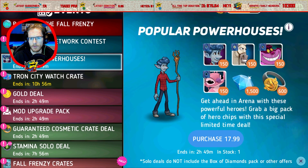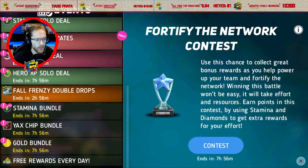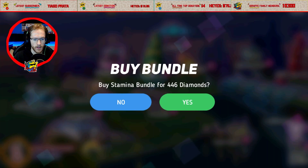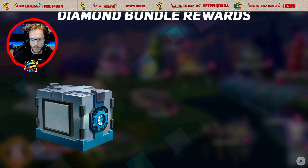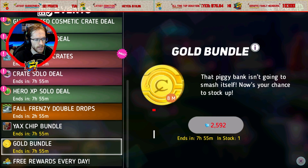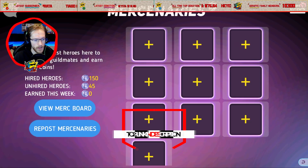We've also got Popular Powerhouses — this deal has been on all weekend. I haven't got very far on it, but first I want to see if I can spend my diamonds on anything. I'll grab some stamina there, which is going to help with double drops. I always like to check through these: double stamina is there, great. That's got 10 on it as well. Everything else costs money so I tend to ignore those — straight away I'll ignore those mercenaries.